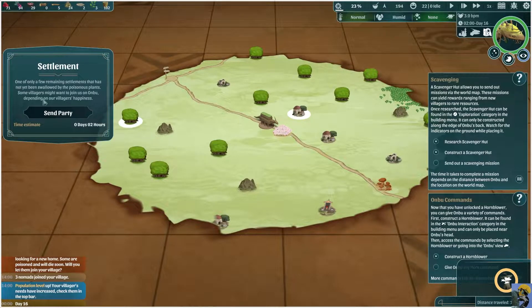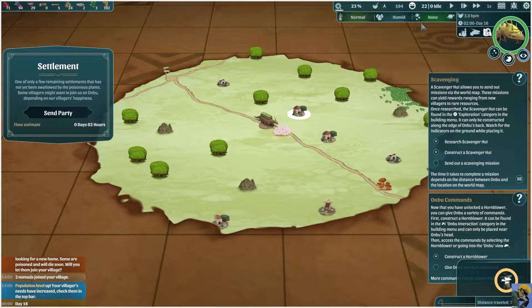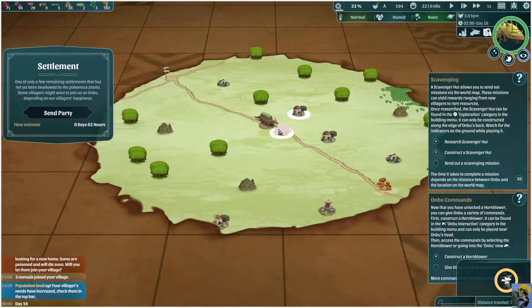This will look for villagers. It says some villagers might want to join us on Anbu, depending on our villagers' happiness. Our villagers' mood is good — this smiley face looks happy. We could do that. Or we could go here to a forest to find food, wood, or mushrooms — things like that, if we need resources. I feel like the thing I want the most would be more villagers.